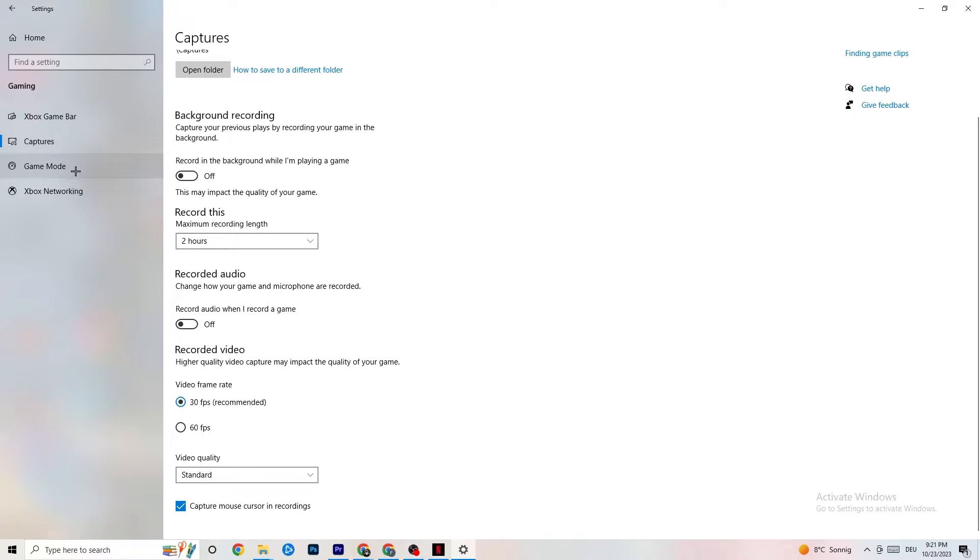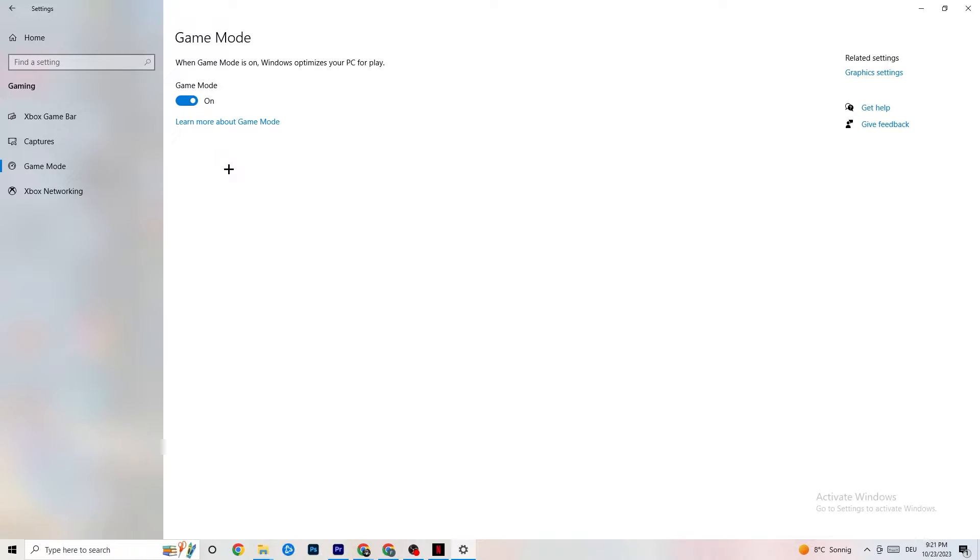Hit Game Mode next. This one is a little tricky — I can't tell you to turn it on or off, you need to check it for yourself. Turn it on, try your game, then turn it off and see which works better. Once you're finished, go back to the main Settings.